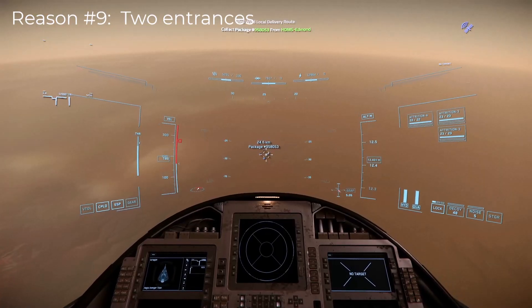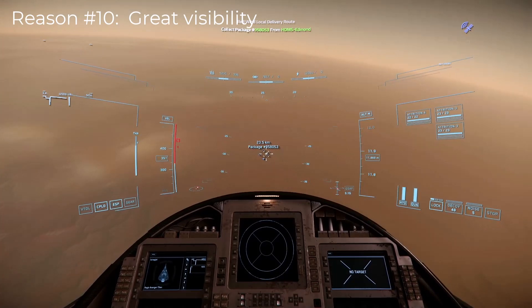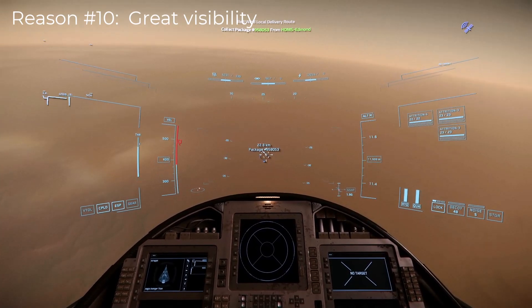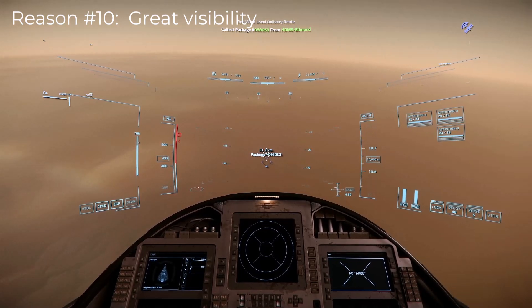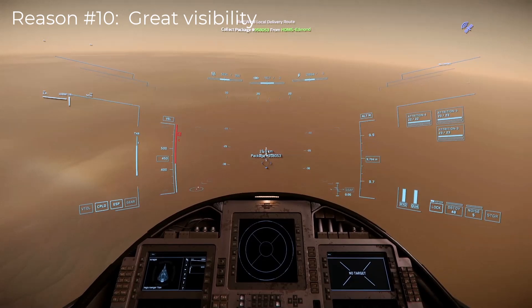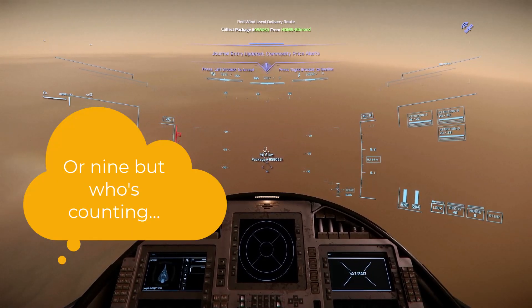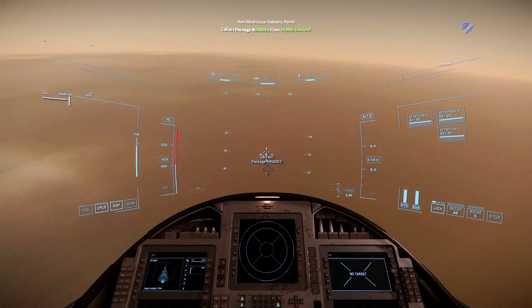Speaking of the cockpit, we get reason number ten: great visibility. With the exception of the control panel, three quarters of the cockpit is completely unobstructed. You ever try looking out the front of a Connie or a Crusader C2 Hercules Starlifter? Yeah, good luck with that. So those are my top ten reasons why everyone should have an Aegis Avenger Titan in their hangar in 2024.